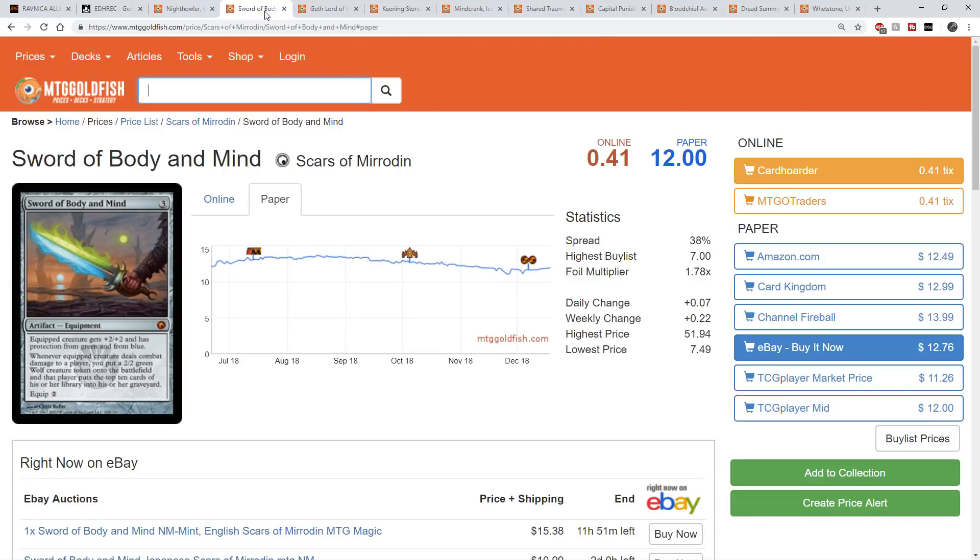Next up is Sword of Body and Mind. The mill counters are not going to come directly onto your commander. However, if you hook this up to another creature, Sword of Body and Mind can then attack. On turn six you play your commander, attack with the creature equipped with Sword of Body and Mind, and then the player puts 10 cards from their library into their graveyard — that's 10 counters on the Haunt of Hightower. Personally I'd never play this in a Haunt of Hightower deck, but I think the vast majority of people are going to be looking for mill, non-blue mill cards — artifact cards they can put in this deck. Sword of Body and Mind is one of the few cards that actually achieves mill at a decent rate.